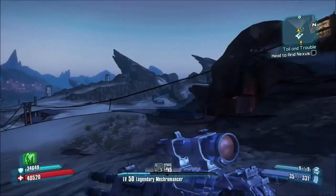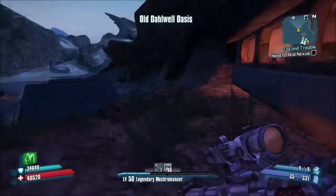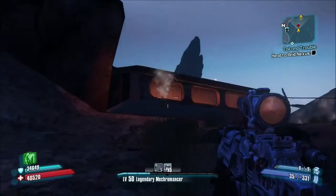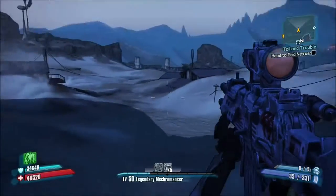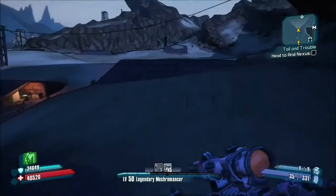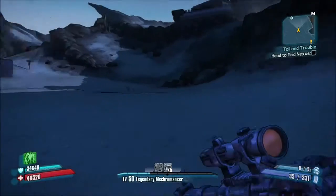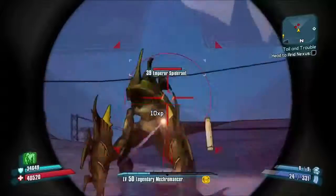We are almost at the end of our journey — we're now in the Dust. This part becomes a bit more tricky. Remember, you can't die but you can go into Fight for Your Life mode. The reason it's tricky here is because the vehicles in this area can knock you straight into Fight for Your Life mode without even going down — all they have to do is hit you with a car. Luckily I was level 50 in True Vault Hunter mode and they were around level 36-37, so it wasn't too bad. Try to stick close to walls and buildings where the vehicles can't reach you.